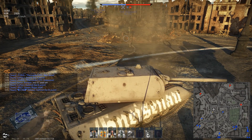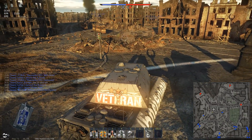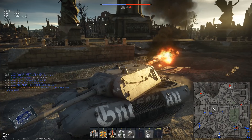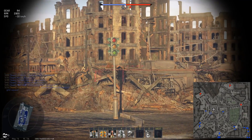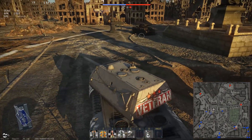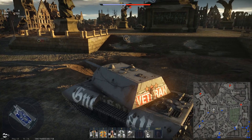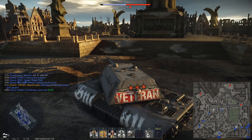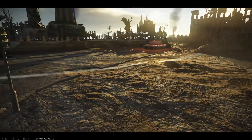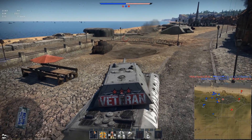The side skirt falls off and I didn't realize it at the time — I thought I was still somewhat safe. I was looking around, I marked him on the map, but I couldn't do anything — he was hiding. I made the mistake of trying to angle out against this IS-4 and gave the flat side. Now I see it: the IS-6 used the opportunity and shot me where the side skirts were gone. In the hit cam it's a bit tricky because it doesn't show that the side skirts are gone.